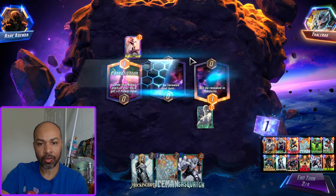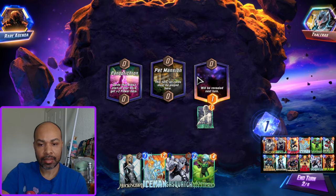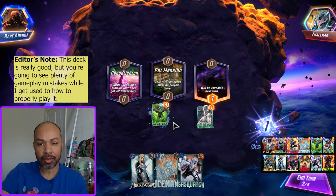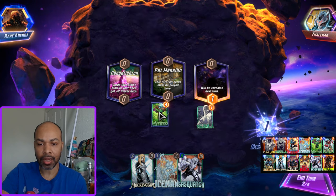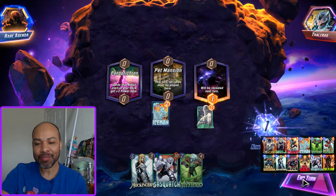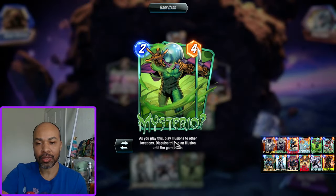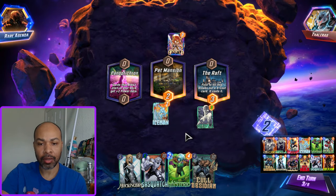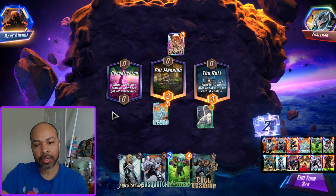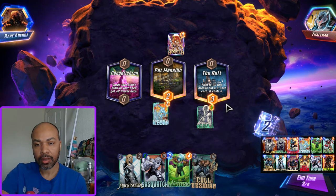Our Nebula won't grow because they will play their kitty there - it'll grow once, thanks Pet Mansion. Now I snap because this is a perfect curve. We have Mysterio, but Pet Mansion actually blocks the Mysterio play - Pet Mansion says all cards must be played here and Mysterio plays illusions, so the illusions won't spawn. With Panopticron the illusion gets plus two, so I definitely don't want to play the real Mysterio there.